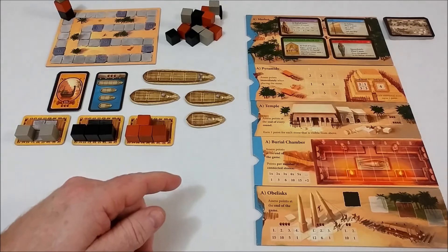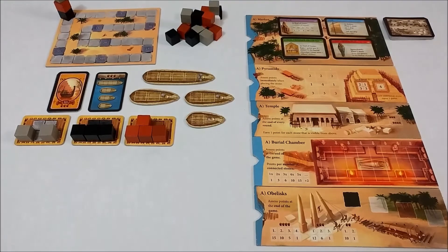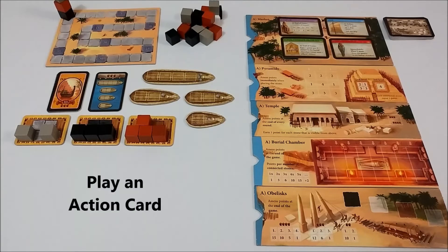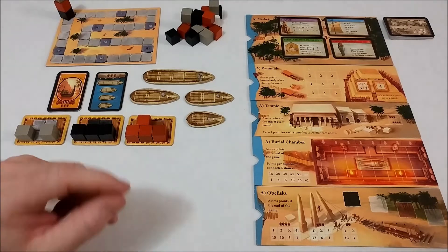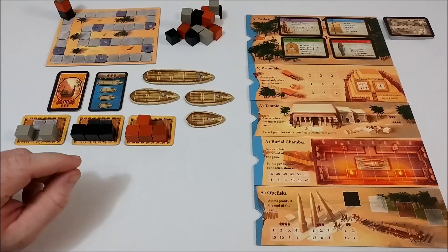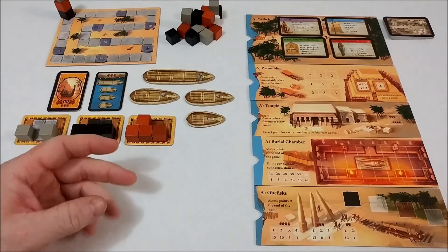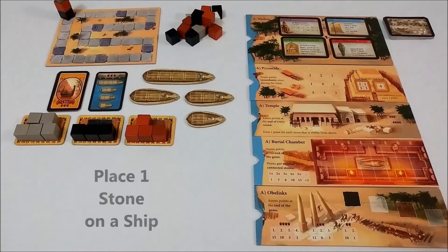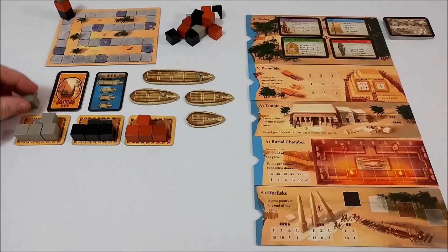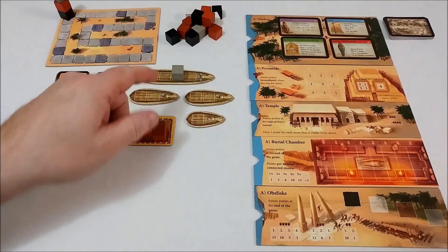We're ready to begin. On your turn, you can do one of four possible actions: get new stones, place one stone on a ship, sail one ship to a site, or play a blue market card. When you get new stones, you can only ever take a maximum of three and add them to your sled. However, your sled can only ever hold five, so if you only have room for two, two is the maximum you can take. When you place a stone on a ship, you can place one stone on any ship that is not yet sailed and place the stone in any empty location.